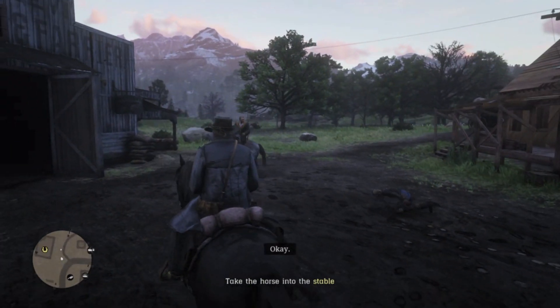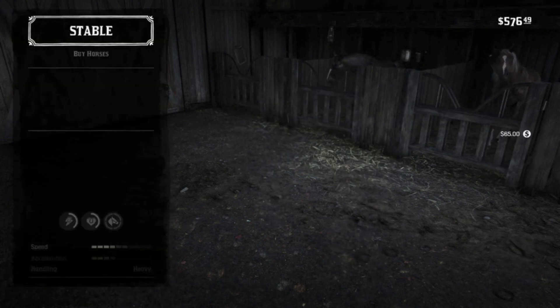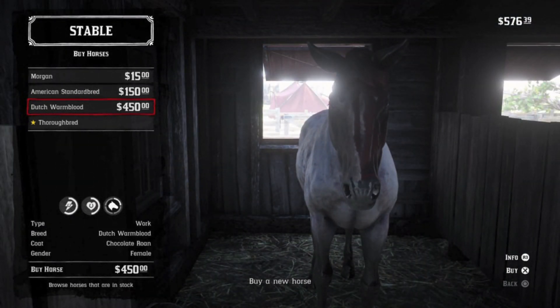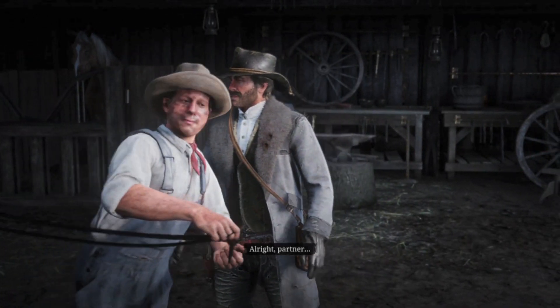Did you just see Hosea knock over that NPC like it's no big deal and not catch a wanted level? And here she is. You worked hard for this horse, so enjoy this moment. Let's name her Valentine and put a mohawk on her. I really like this stable guy — he doesn't talk and he has a limp, probably from getting kicked by a horse, but you can just tell by the way he treats the animals that he loves his job and horses. But to be fair, who doesn't love horses?